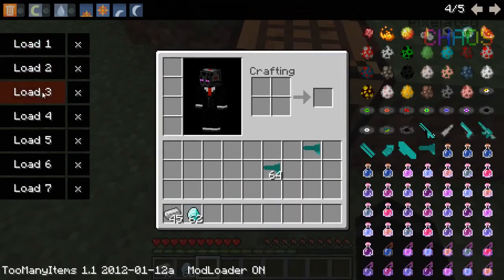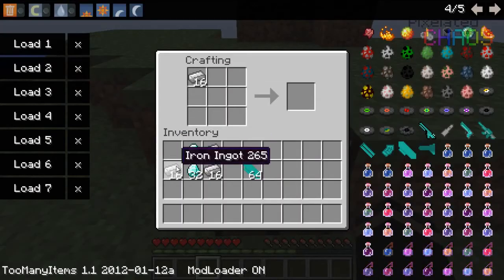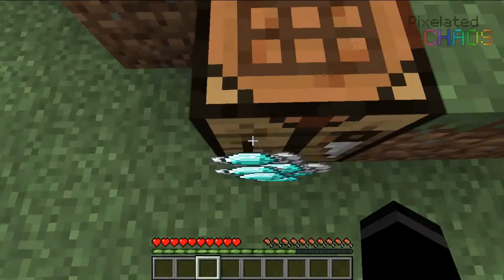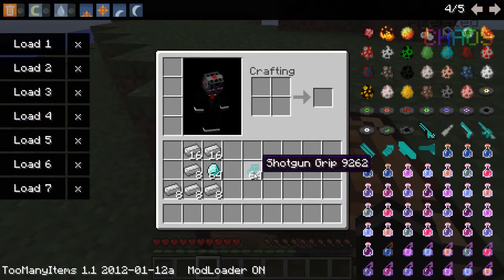Now what you want to make is the base — the base is the middle part of the shotgun. To make the base, put iron in the two corners and a diamond in the middle. You will get the base, and the base obviously goes in the middle of the shotgun.